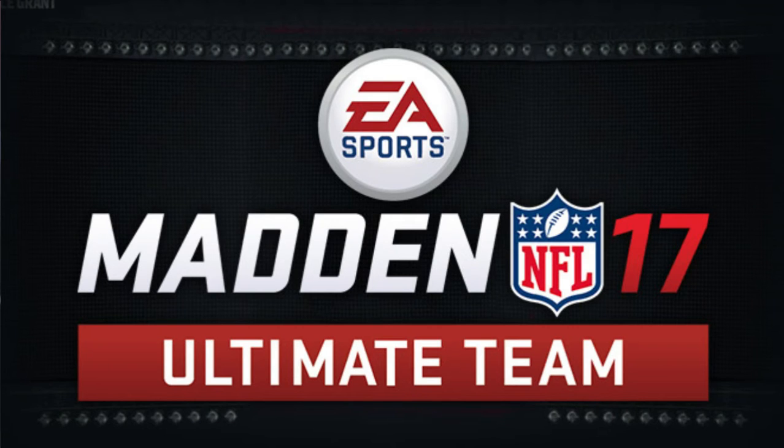Do you like fantasy football and the idea of building a winning team? Do you like opening packs to accelerate your lineup? Use a live auction house to build and sell your items for in-game currency, or even collect your items and sets for more players, packs, or in-game currency. MUT has all these things and more.